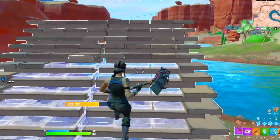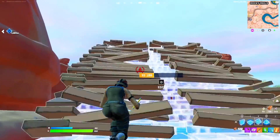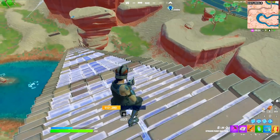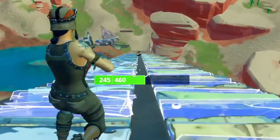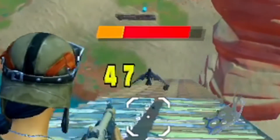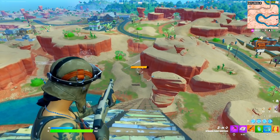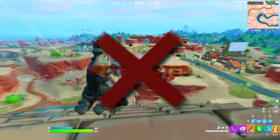Myth number five: if you throw a chug splash onto a bird and then shoot it, it will go invisible. I'm going to build up a massive ramp so we can get a crow to spawn, chug splash it, and see if this works. I've got no idea why this is even a myth, but I'm here to try it. Let's throw him a chug splash and then shoot him — he's meant to disappear. He's just flying away and not disappearing. This is myth busted. Birds do not disappear if you chug splash them.